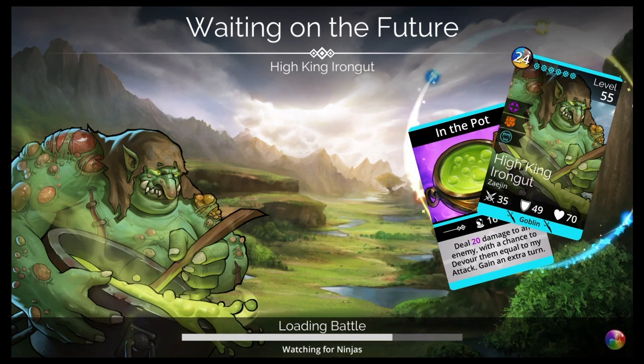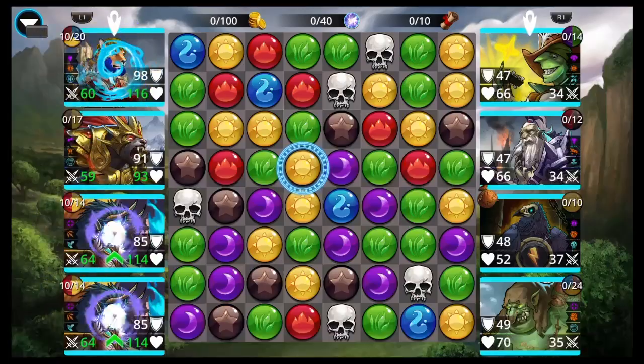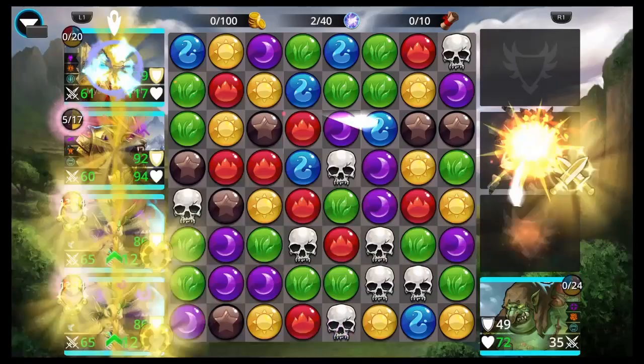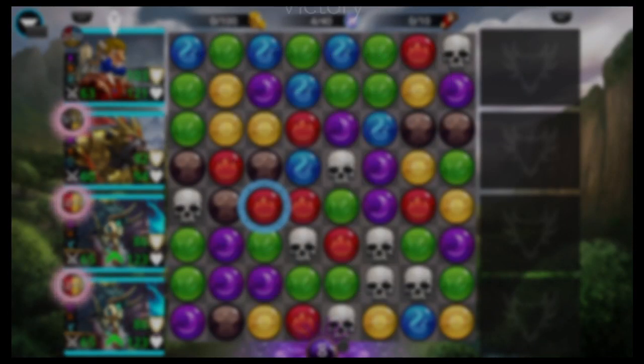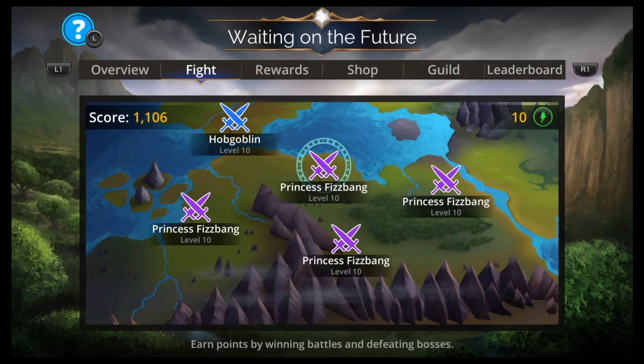I'm trying to think of what were some other options. There's some splash damage options — there's a couple other weapons you could use that hit all enemies. Like I said earlier, maybe Rathamon with the Doomed Axe would be like a fun option, if you just want to use Rathamon since it's a new mythic.